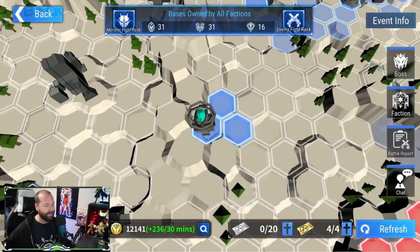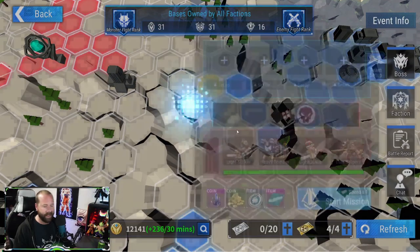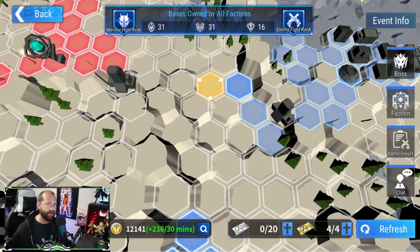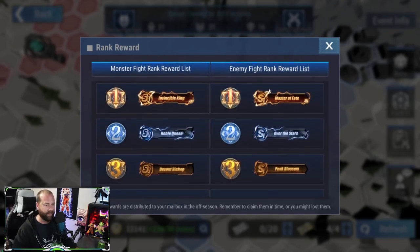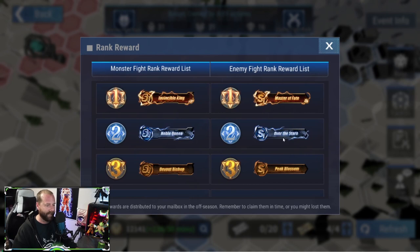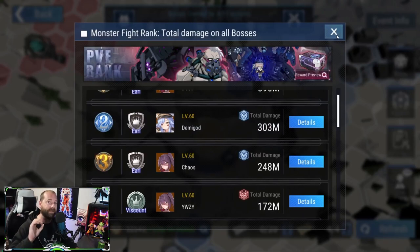All of the rewards you get from this event are calculated and distributed at the end of the event, so don't be alarmed if you're not seeing crystals or resources immediately when you attack nodes — it's all tallied up and you'll get your rewards at the end of the season. You also get a Monster Fight rank based on total boss damage done, and a separate PvP kill title. For Season 1, examples include S1 Master of Fate, S1 Peak Blossom, and S1 Pioneer.